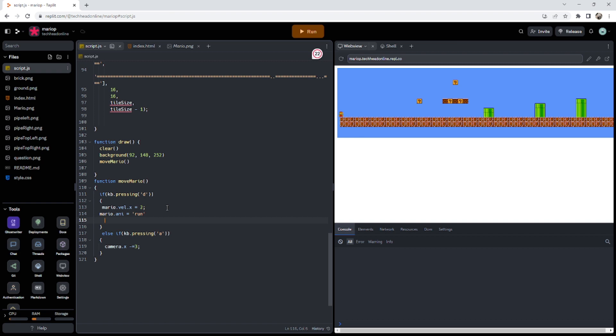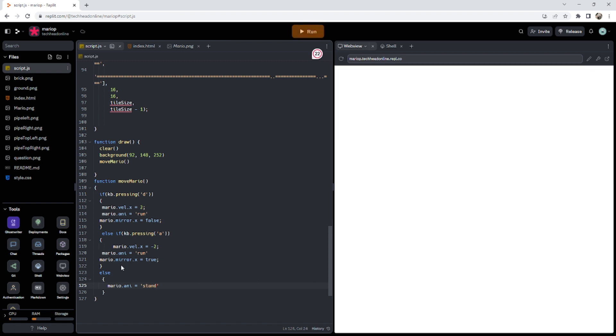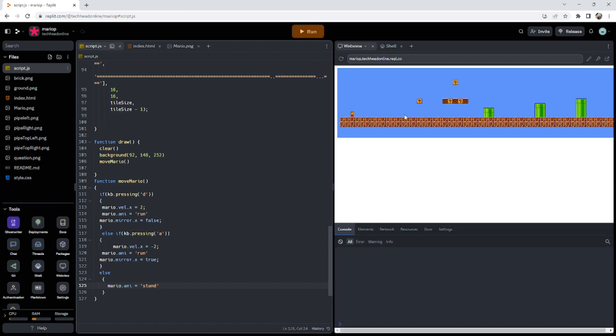For moving right, mario dot mirror dot x equals false, which makes him face his original position looking to the right. For moving left, velocity is minus two and mirror dot x equals true — giving that little running animation. Otherwise, mario dot anis equals 'stand' so he just chills when not moving.